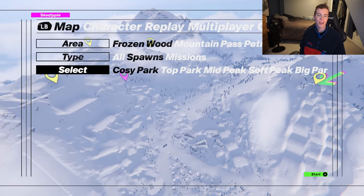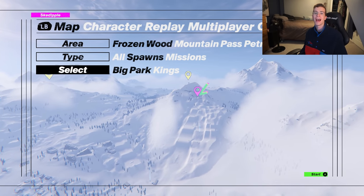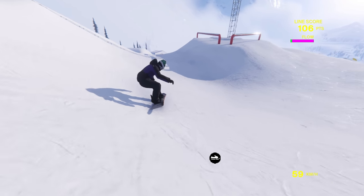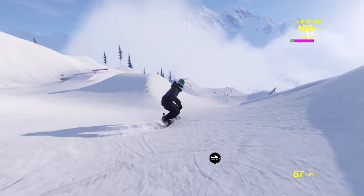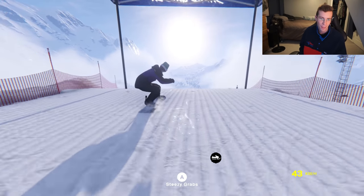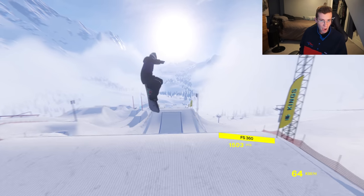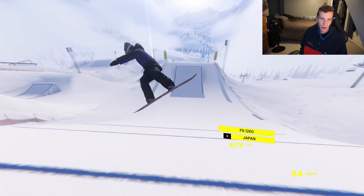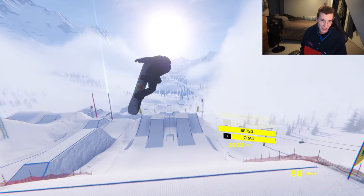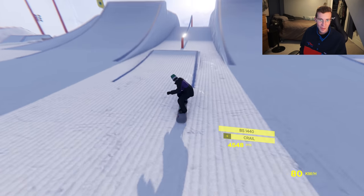Another park I've grown very fond of in this game is out in Frozen Wood and it's called Big Park — I have very heavy feelings for this place. Look at the jibs off to the left side — there are so many ways to slash this park, so many lines you can create. We're gonna check out the big XL line on the right side first. See if I can impress you with an 1800 here. Only going 1440, missing one full rotation, but the japan with it looked really sick.